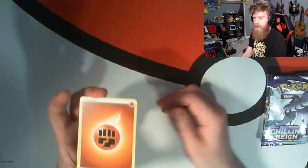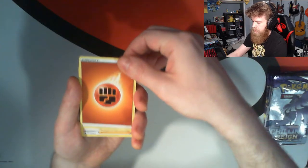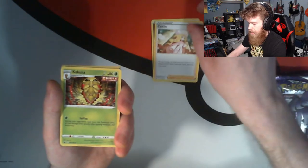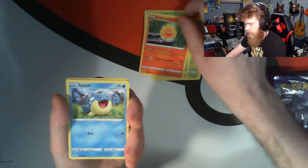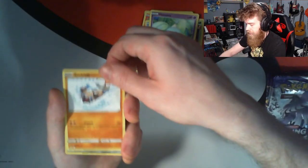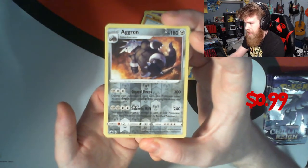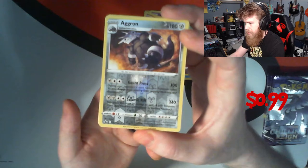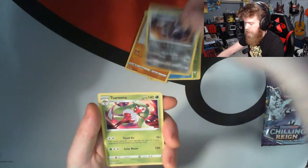We got Caitlin — good start — Kakuna, Path to the Peak, Heracross, Castform Sunny Form, Spheal, Hatenna, Rockruff. Our reverse holo is Aggron — that's a nice reverse holo! Gotta love seeing the rare reverse holos.